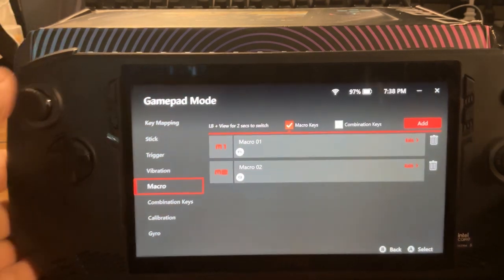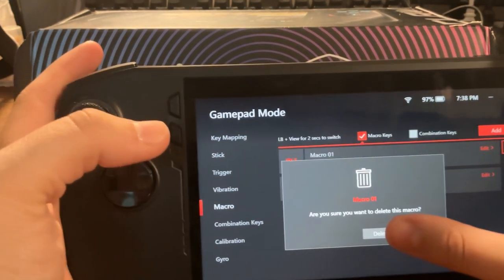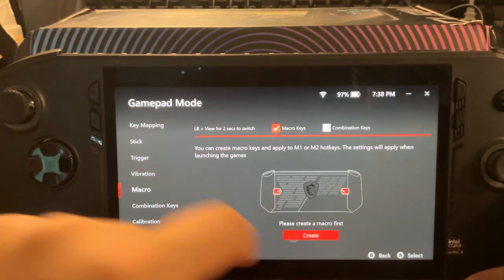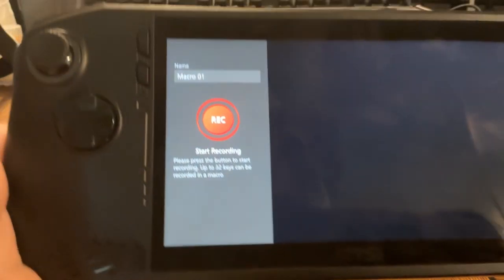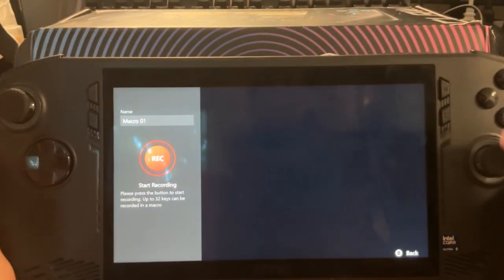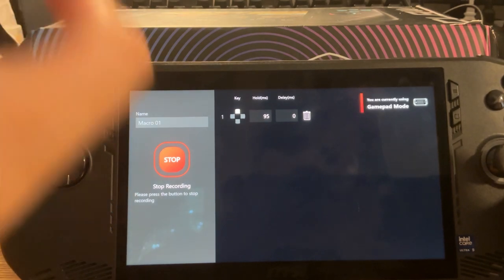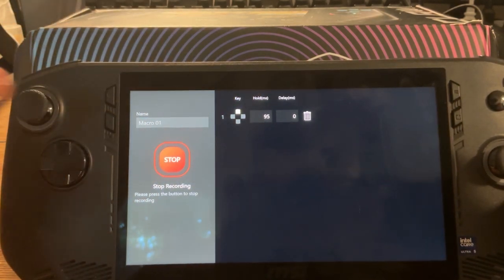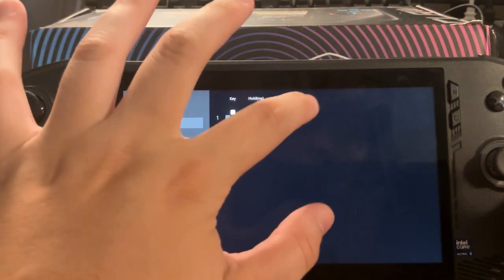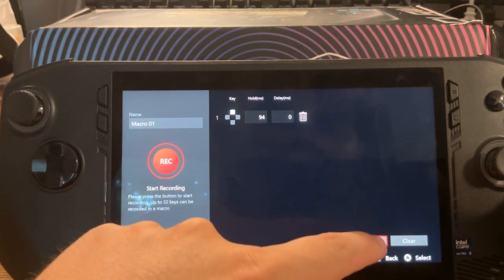Macro — these are your back buttons. I'll show you how to set this up. First, you want to pick which key. Whichever key you want — let's say your D-pad up. So you press Record. You want to do it quick, because when you press the back button you want it to register fast. You don't want a long press. Then press Stop and Save.